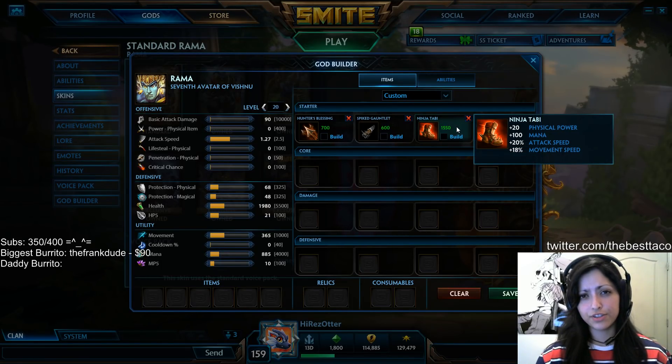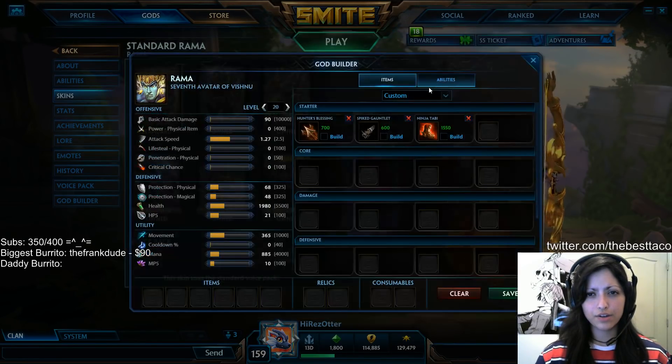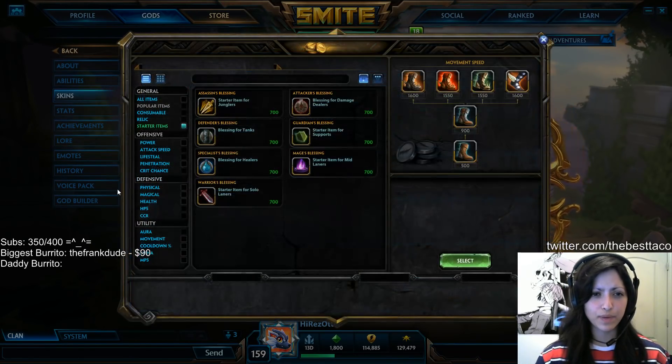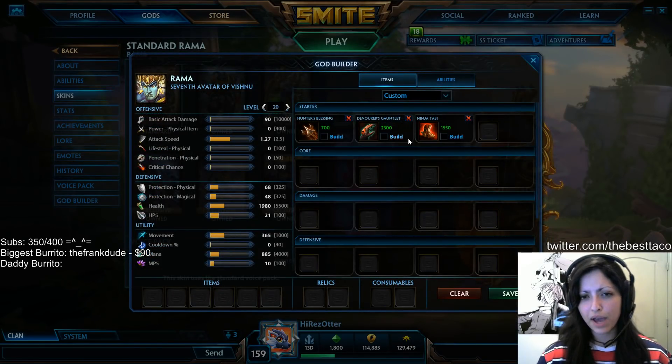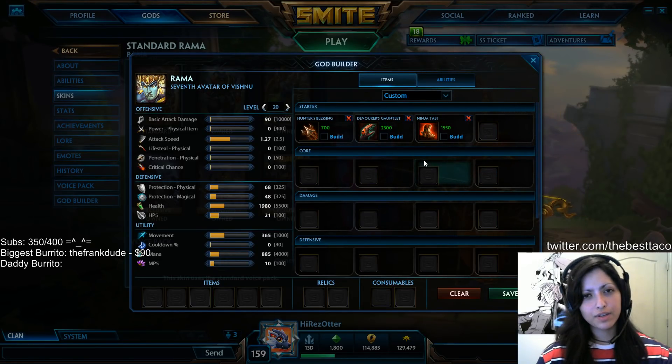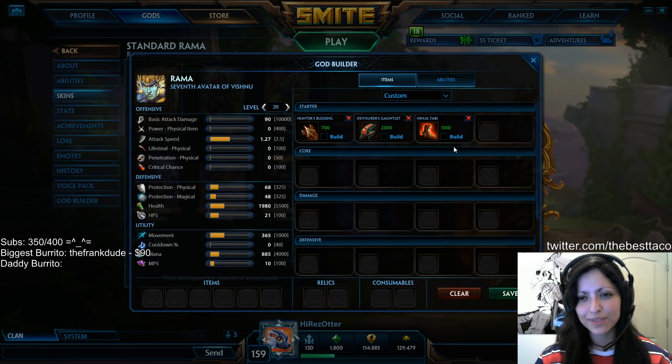After you finish your Ninja Tabai, you're going to want to come back and finish off that Spike Gauntlet into the full Devourer's Gauntlet so that you have your stacks going. These are three of your primary core items as a Hunter in the dual lane role. I'll go over other variations for if you find yourself playing Hunter in the mid lane, but for right now we'll just continue with this current build.